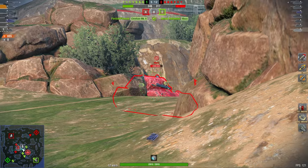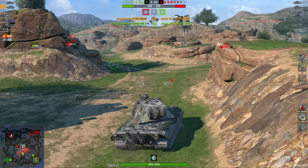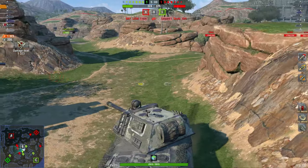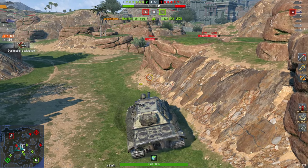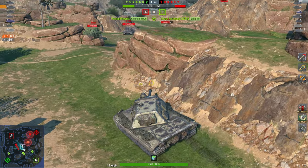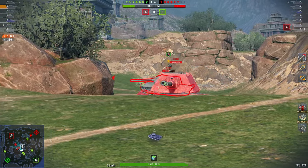So just like in a 1vX situation, you want the easiest target first. What is the tank that I can shoot at the easiest? And obviously in the inverse, you don't ever want to be the easiest target for the enemy to shoot at. You want to be the most dangerous tank to the enemy team, but you never want to be the easiest target for them. But if you're on the other side, take out the easiest target first.